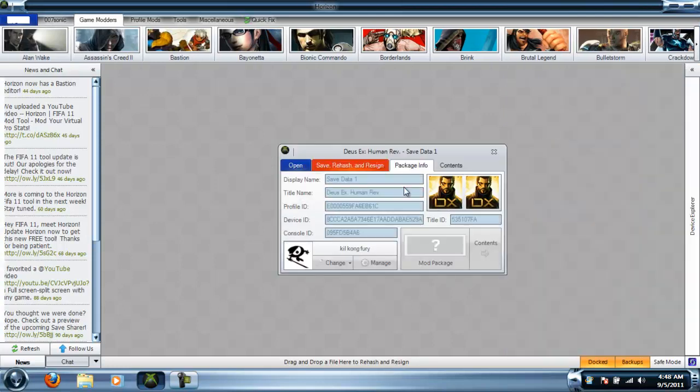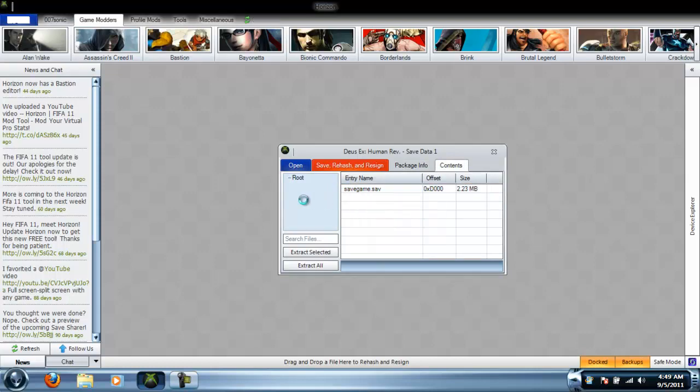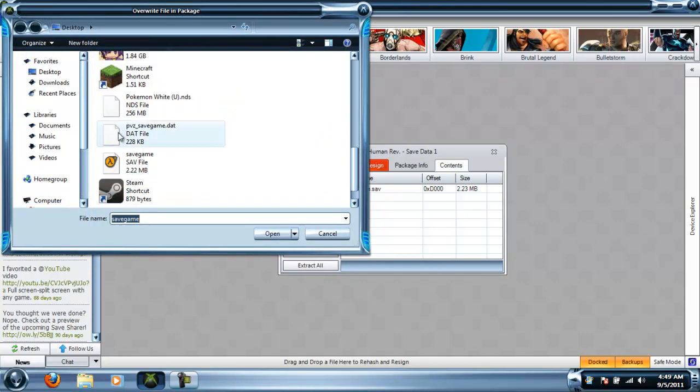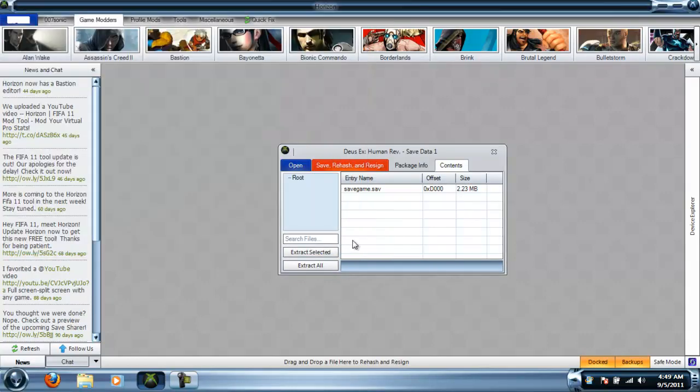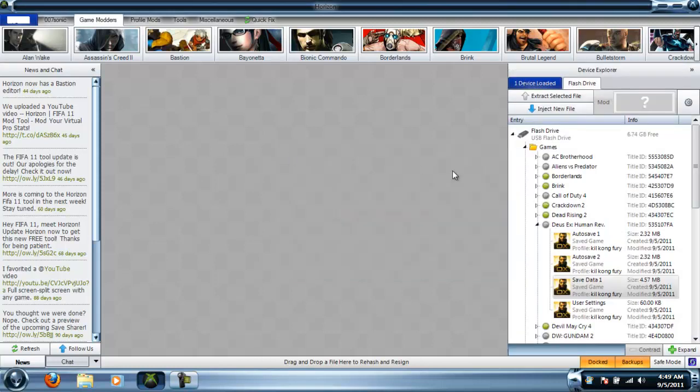Go back to the game and open it up again through here, go to Contents, and then Replace — yeah, that's what I'm supposed to do. Alright, I guess I replaced it already. Whatever — then you just want to Rehash and Resign. Yes, resigned. Okay, and that's there.